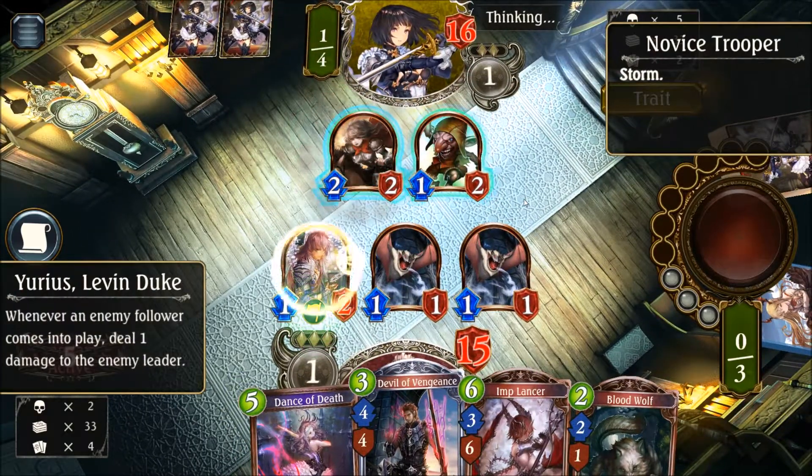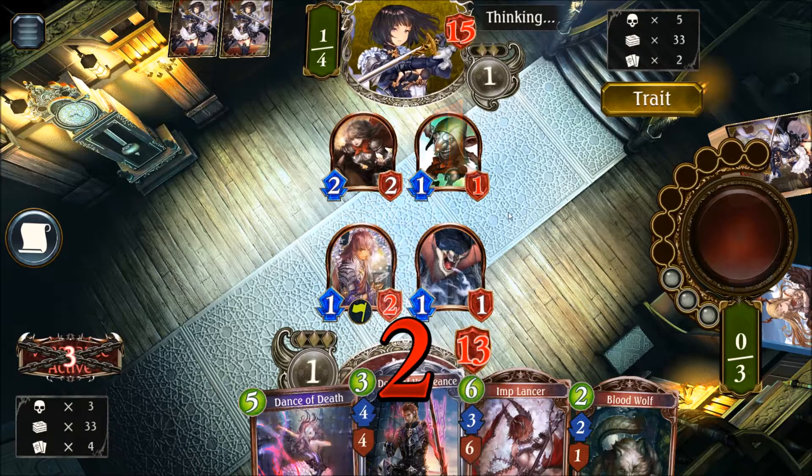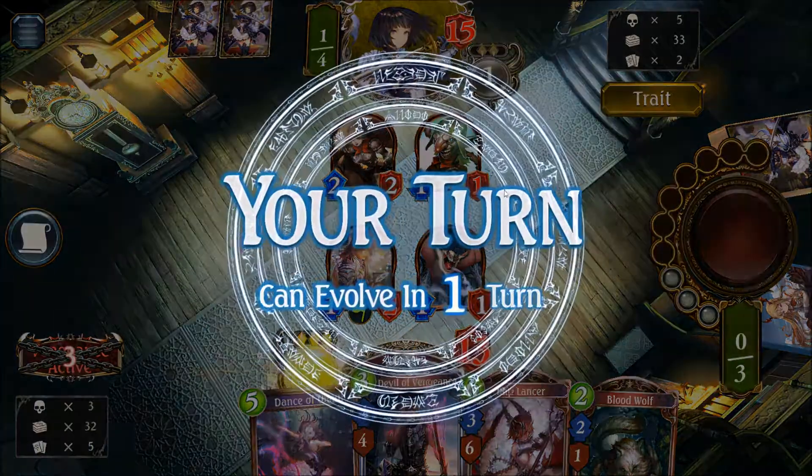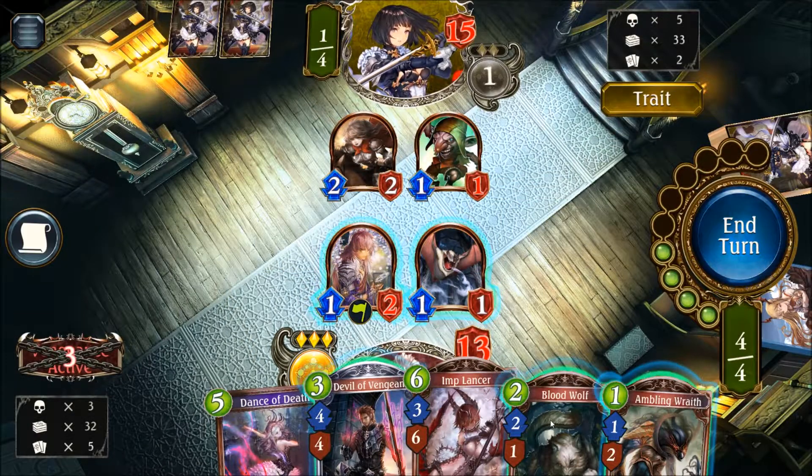The Wiest Trooper comes down — that's one damage in the face, and he's down to 15. He's invading and not even killing the Urius — that is super greedy. But we play Ambling of the Blood Wolf, which brings us down to 10, which means the Devil of Vengeance is also getting activated. We can evolve here, so that's what we are doing.